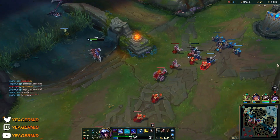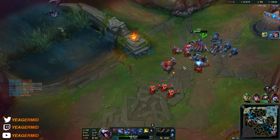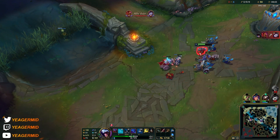That's why I sometimes run Presence of Mind. Talon isn't really reliant on it, but it's still really nice to have — especially if you get a takedown, then you get some mana back.